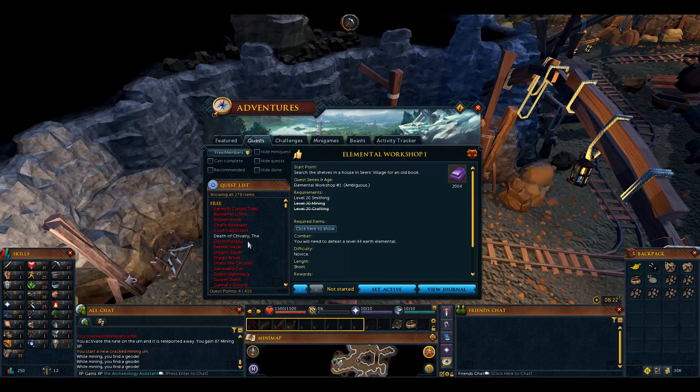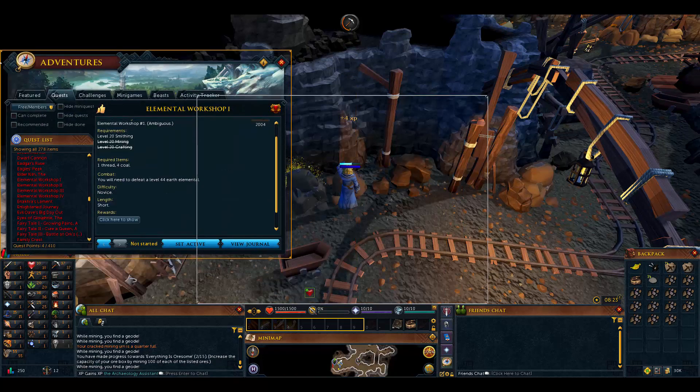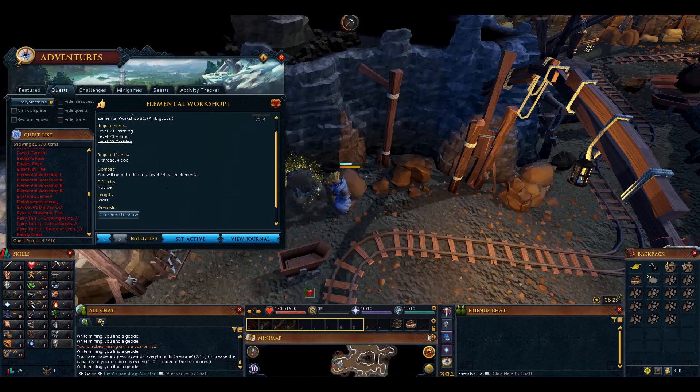If we open the quest log and go to Elemental Workshop 1, we could scroll down - there's a chain of them, actually really easy to do. It requires level 20 crafting, which is fine since we got level 25. We made more mining urns, and we'll be able to use them in many ways. Level 20 smithing is needed - we just need level 10 smithing to make iron bars. The required items include one coal and you'll need to defeat a level 44.